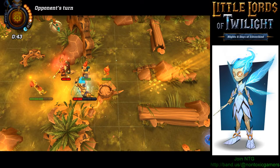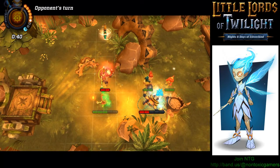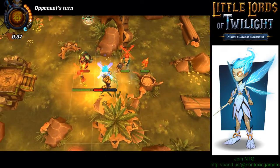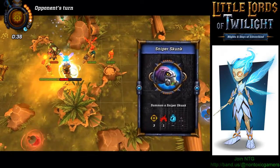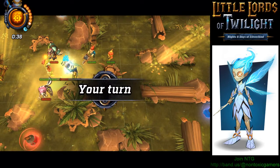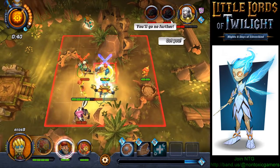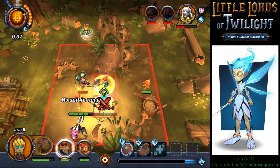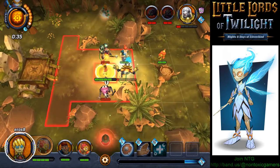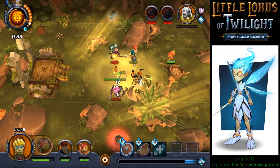That's gonna heal us because of the magic spell we used. I think we can take down the enemy now — it's going to be fairly easy. First we're gonna move in this direction. There we go — and we took down the enemy! That's one way you can win the match.